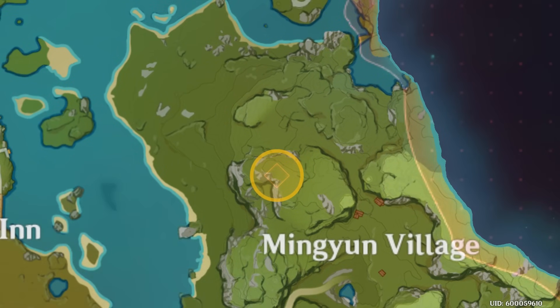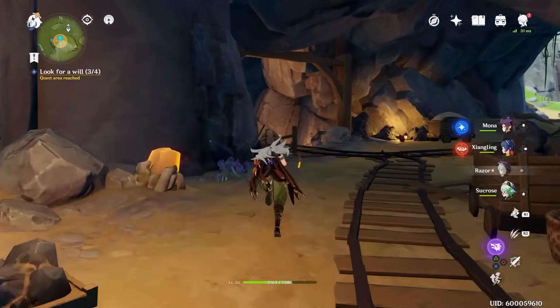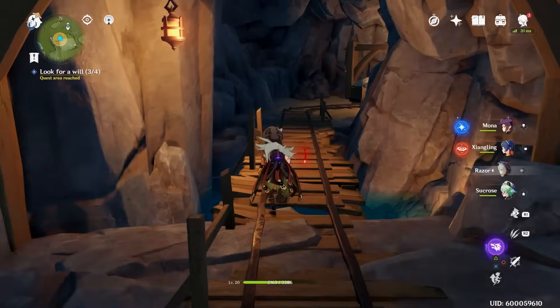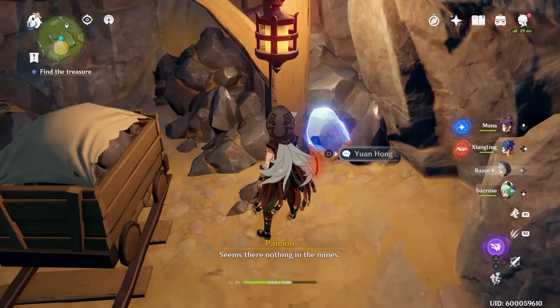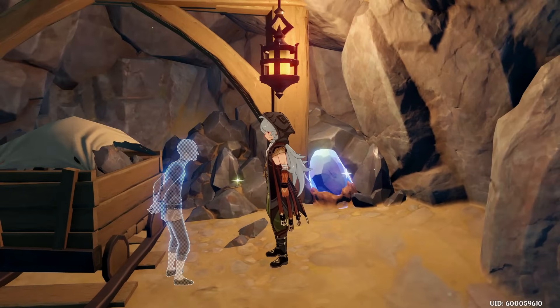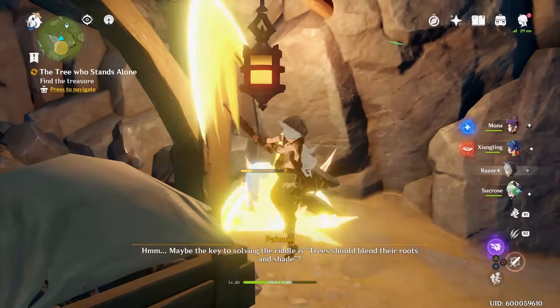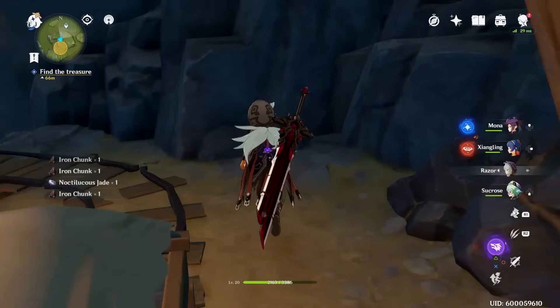Now head to the fourth and last one — another mine. Break any of the ore that you think you'll need, or just break it all honestly, you'll need it all eventually. Run along the path. Next to this ore back here you will find the last note, which will reveal the treasure, which ultimately is right above this mine. Grab all your stuff and head on out.